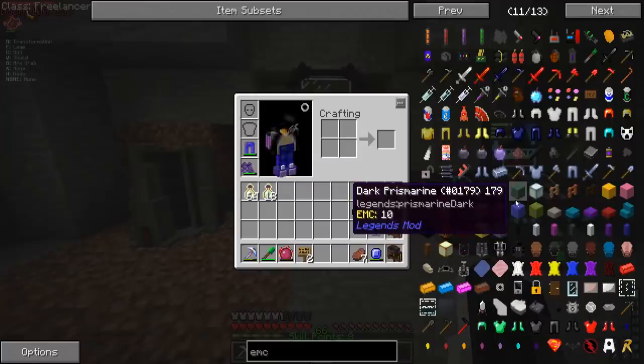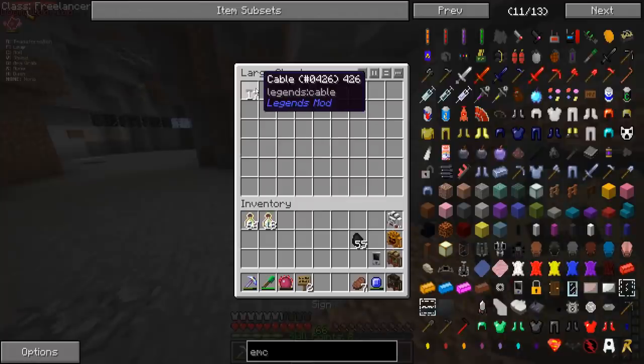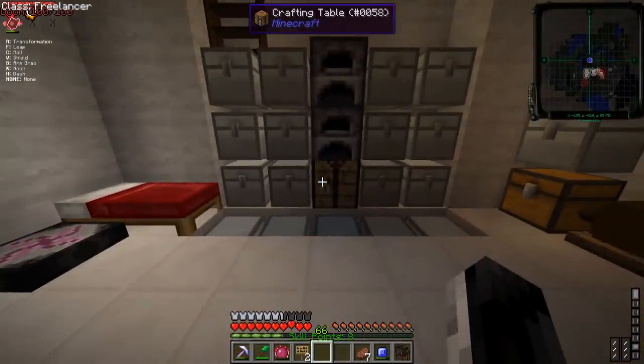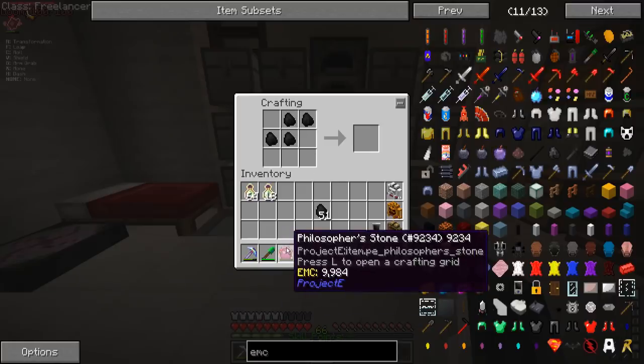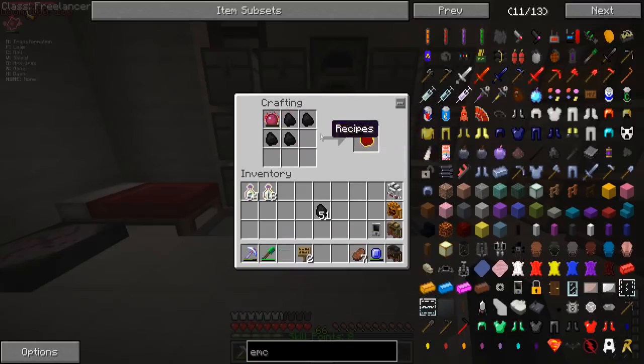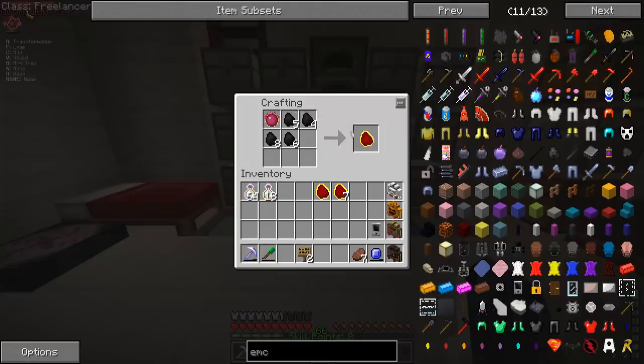I did add the EMC mod after I crafted this stuff, so maybe. Let's get back to doing something that I know how to do. We're going to take the Philosopher's Stone and put four pieces of coal — the coal can be placed in any kind of pattern — but we're going to need alchemical coal. I think we need a good bit of this, so let's use all of our coal that we have.